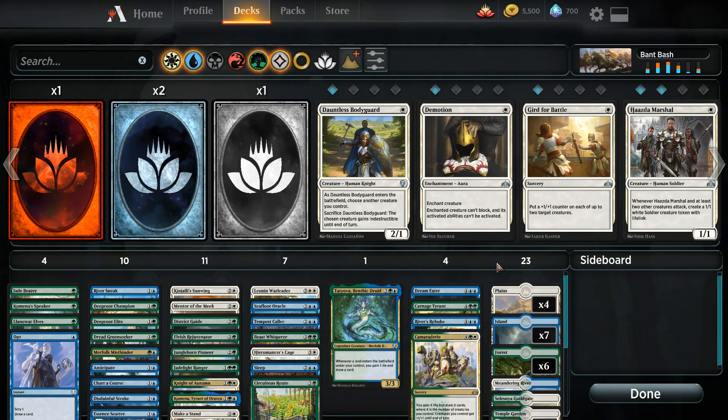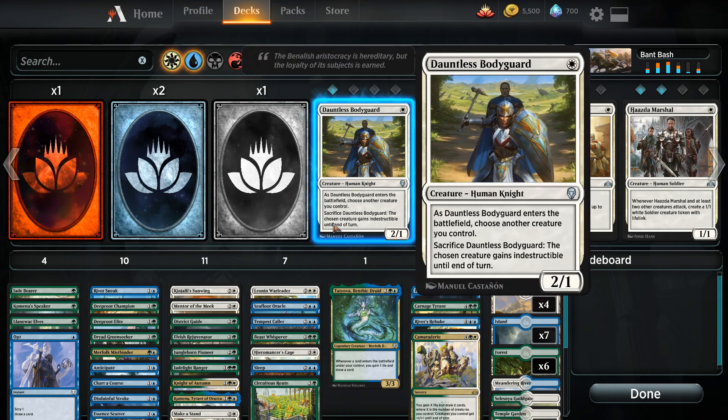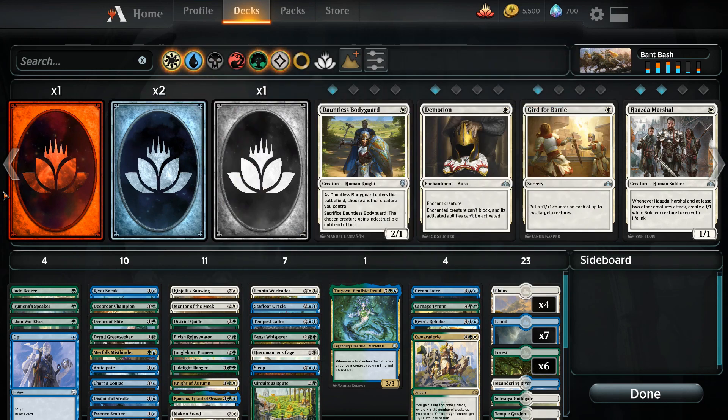Welcome to Bant Bash! Hope you're excited to get a whole motley crew of creatures on the battlefield and swing into the combat zone. As far as this deck goes, this is actually the Blue-Green core Merfolk deck that comes with Magic Arena.